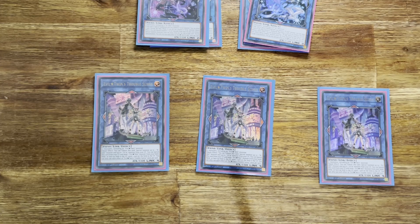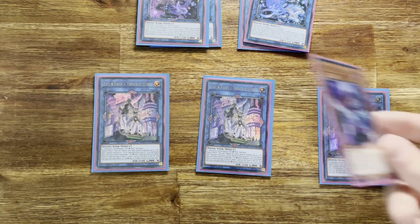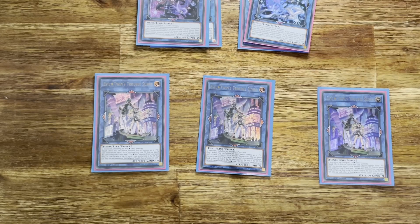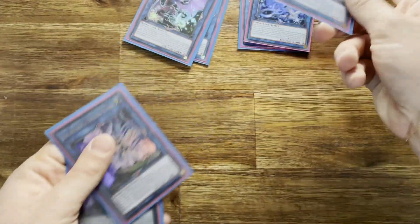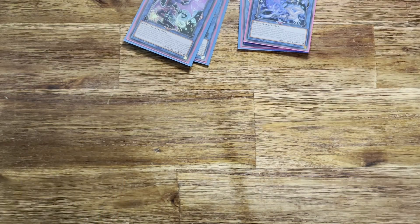Trouble Sunny also has an effect: banish it from the graveyard to send an evil twin card from your deck or hand to the graveyard — a way to get the singular Evil Twins Kisa Kill and Leela into the graveyard, which can go up to 4,400 ATK. It's an incredible boss monster that lets you pop cards on your opponent's turn whenever you choose. Before, you were at your opponent's mercy a bit. Now the main gameplan is: have Trouble Sunny out during your opponent's turn, quick effect, get both links out, draw one, pop one — and just grind through all their resources while staying healthy.